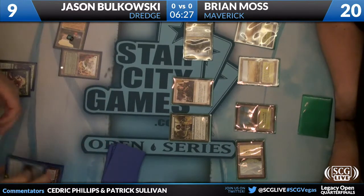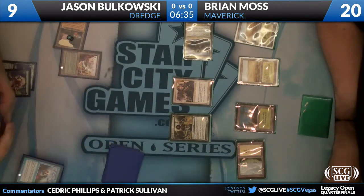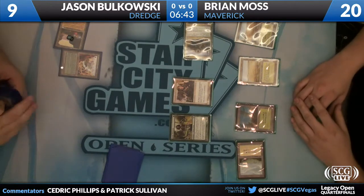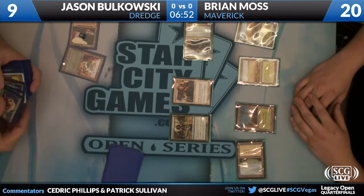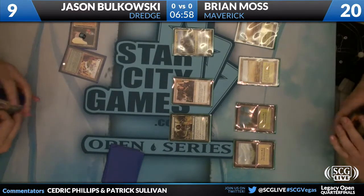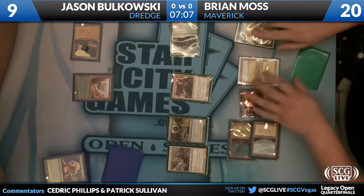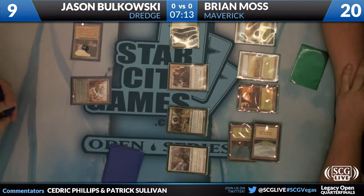The problem here is that he already hardcast one Narcomeba on turn two. So we're done for this turn, and he's going to discard those two Golgari Grave Trolls. The problem for Jason is he only has two Narcomeba left in his deck. It takes three creatures to flashback Dread Return. He has no Ichorid in his deck — he actually has Bloodghast. And that's the reason he opted to play Undiscovered Paradise, because it's a land that comes back to your hand so you can keep returning those Bloodghasts.